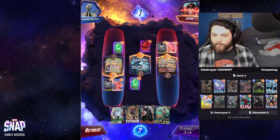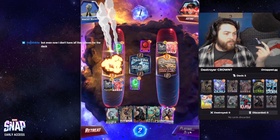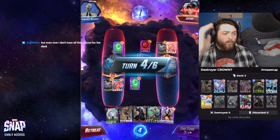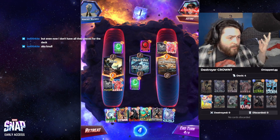You can go Atuma into Professor X, which is great. You can go Armor Atuma, which is great. You can go Claw to play into the Storm lane if you lose the Storm lane by a little bit, which is great. And you can go Claw into Armor and then Destroyer on the last turn so you can still win by flooding. This deck was super good. I genuinely thought it was awesome.